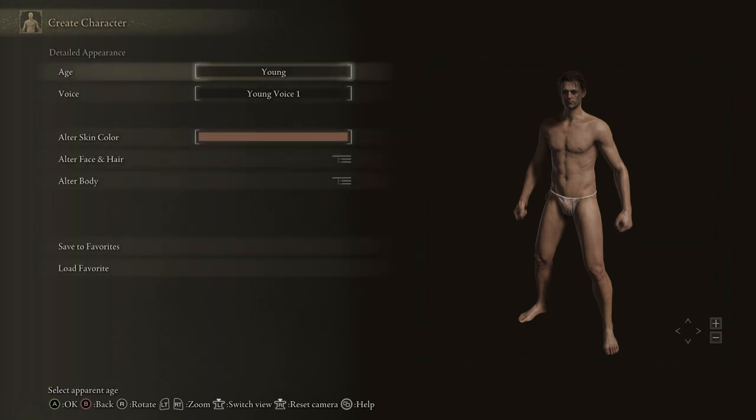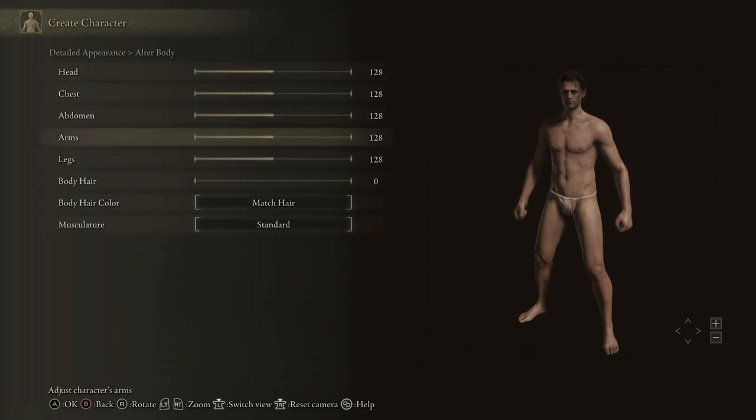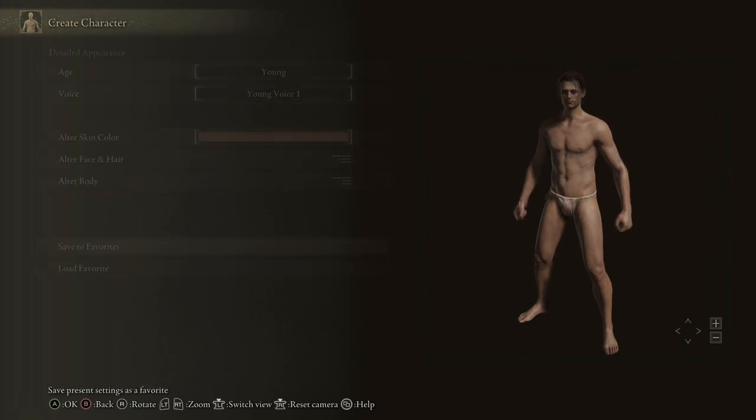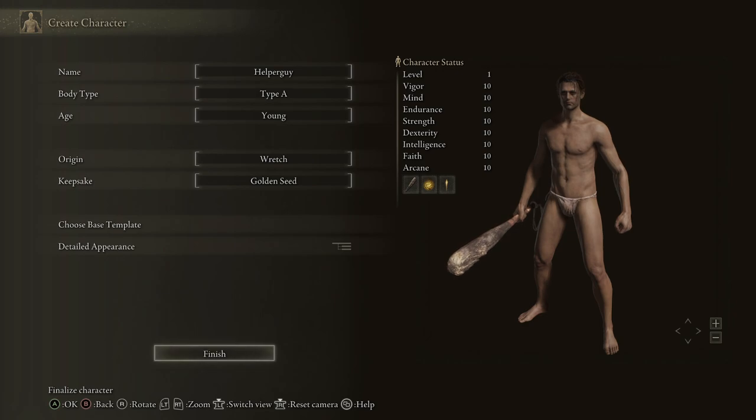Then you can go through and edit about everything you want in the character creator. I'm going to leave it as default and not change anything, but you can alter your hair and every part of your body. You can add details, and if you get a design you like you can save it to your favorites or load one from your favorites so you can reuse it over and over again. We're just going to stay with this base one, and I'll bring you back once we get into the next part of the tutorial. I don't want to give too many spoilers on some of the fun stuff.